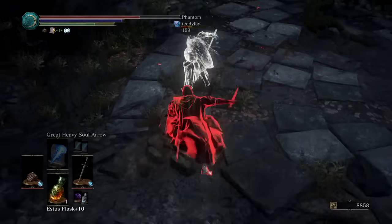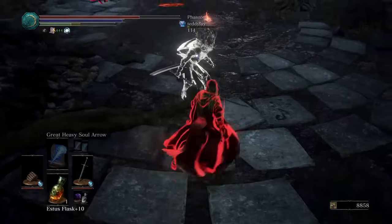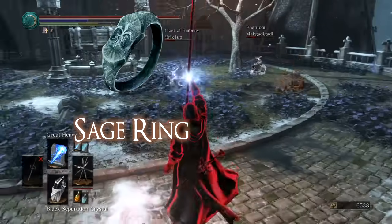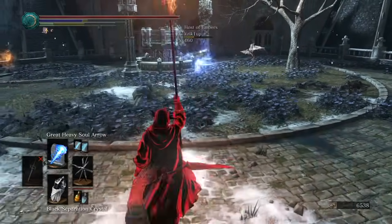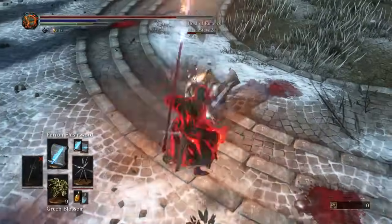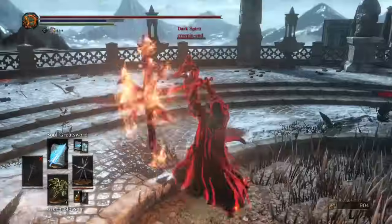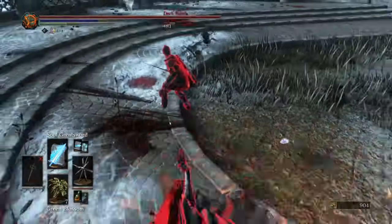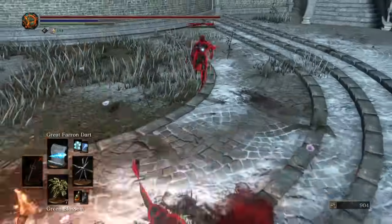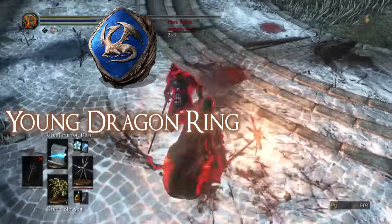I still think it's worth it on spell-heavy builds accompanied with a very high scaling magic weapon. Next up is the sage ring. The dexterity stat decreases spell casting time, other than increasing weapon damage of course, and the sage ring provides 30 virtual dexterity, which basically means it only decreases spell casting time but excludes the weapon damage increase. The sage ring +2 increases your virtual dexterity by 40 and is very worth it on most spell casters.